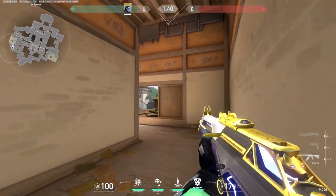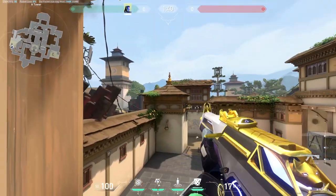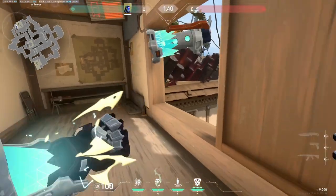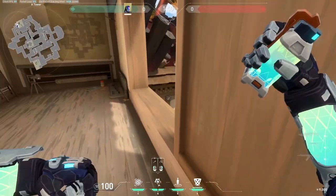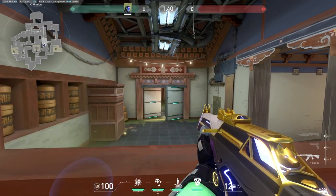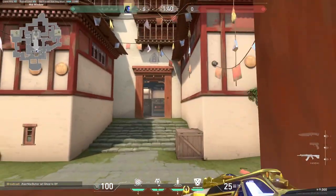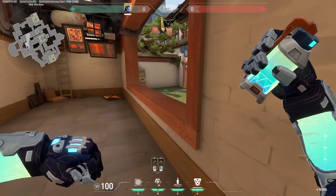Speaking of KO flashes, here's something Mr. Lowlander said. Do not flash like this when you're peeking out windows as this gives your enemies way too much time to react. What you want to do instead is look down the window and pop flash — this gives your enemies so little time to react that they will most likely be flashed. This doesn't only work on A site; it also works on Garage, B window, and all sites where there's an elevated platform like Nest on Icebox.